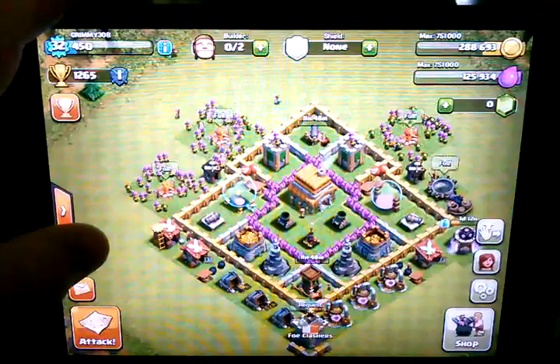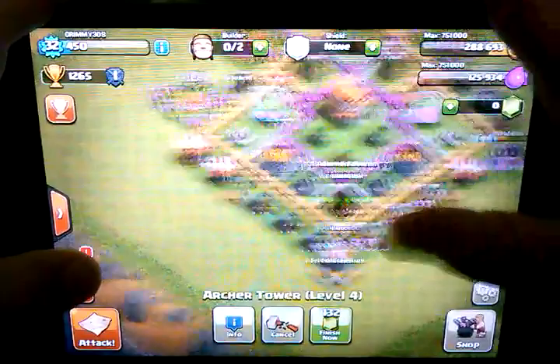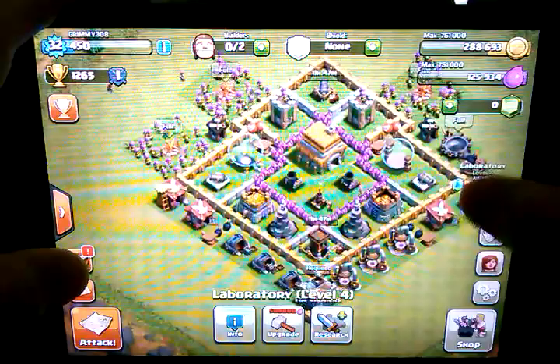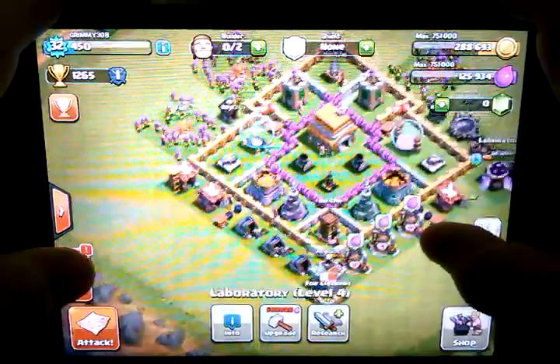I got a cannon upgrading to level 6 because I just got to Town Hall 6 not too long ago, and I have this archer tower upgrading to level 5, and then I have my lightning spell. I just got done upgrading it to level 2 like yesterday, so I got it upgrading to level 3 now. And yeah, I'm in Foe Clashers — it's a pretty good clan. I like it. I'm the leader, so I take care of all the stuff, like if someone's acting like a goofball I demote them. Like, they were putting a whole bunch of stuff in the clan description.